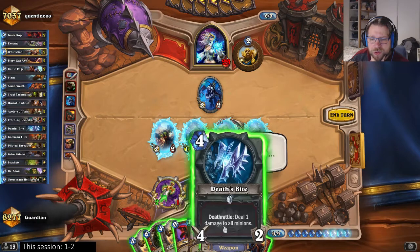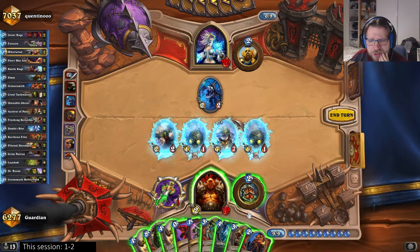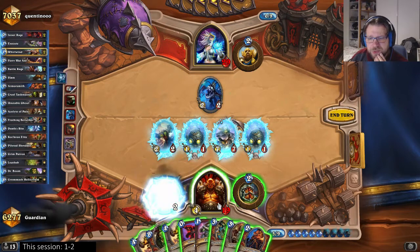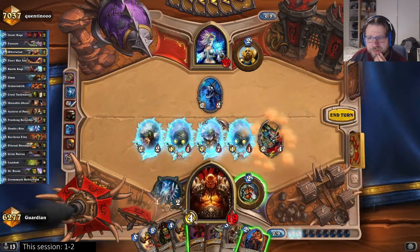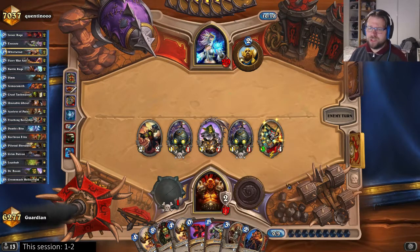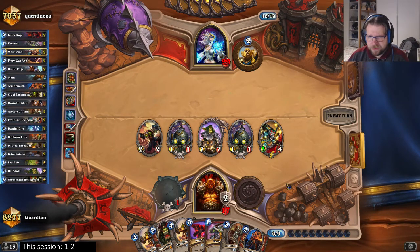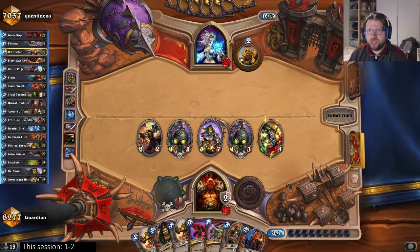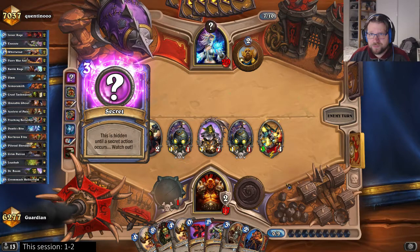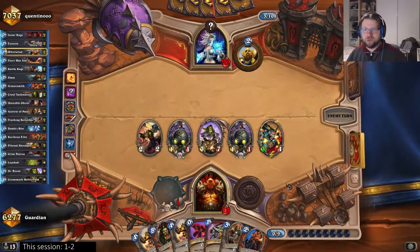How do I get a good Armorsmith turn? By setting up the Dead Man's Hand — though he might Frost my face. Some difficult choices. Let's develop the Dead Man's Hand anyway and drop down the Frothing, kill that one there. Hope he doesn't freeze my face so I get a good Armorsmith turn next turn — then I should get out of reach. If he does freeze me, then I probably won't be able to get out of reach. Okay, he didn't have lethal yet, so I will get that Armorsmith turn — this might still be just fine.